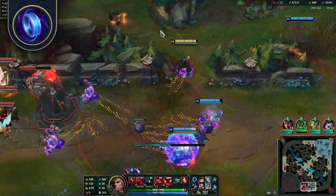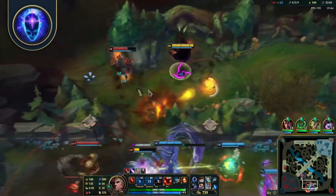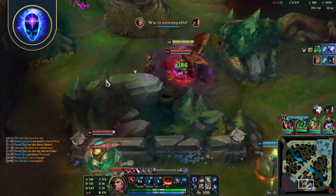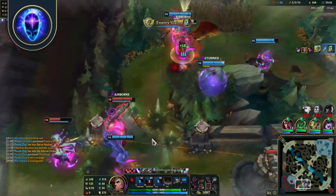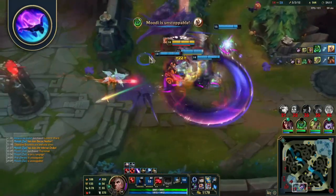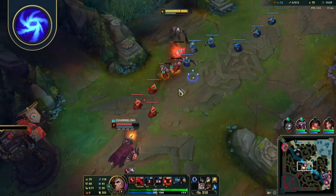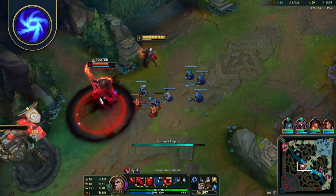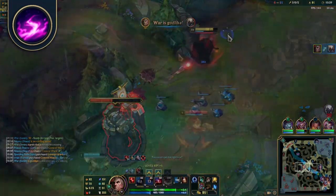Phase Rush minor runes: Mana Flow Band for mana sustain, very important in the early phase. Transcendence for ability haste and the potential to snowball fights after level 11, where you'll receive 20% reduced cooldown on basic abilities — your Q spam especially will be insane. Celerity is also worth considering for more movement speed. Take Gathering Storm for one of the best scaling runes, really spiking at 30+ minutes — his passive plus this rune allows for a dominating late game. Scorch is worth considering if you want more early game pressure while poking.